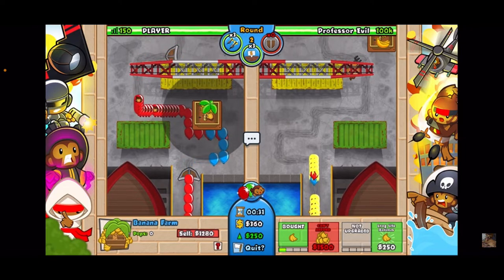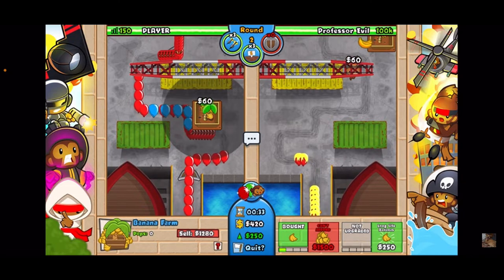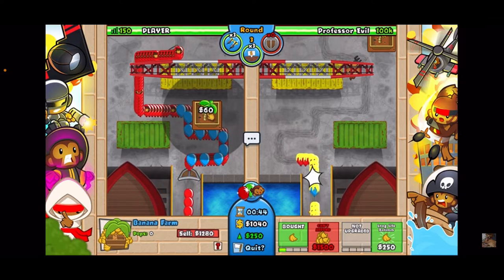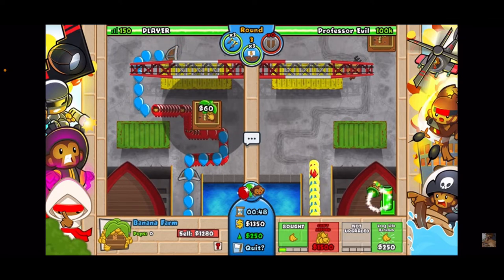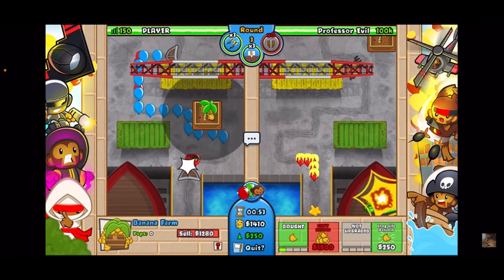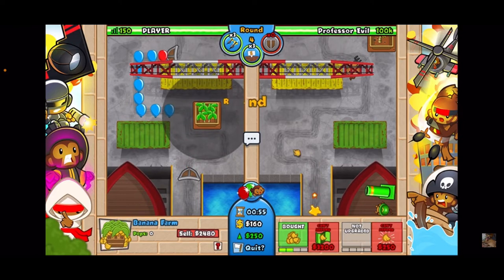We are going to get up a plantation before we go for defense. Yes, our bottom shield will break through and we will end up leaking a few lives. If this takes you a few attempts, it's totally fine — it took me a few attempts myself. We're going to go for the plantation.